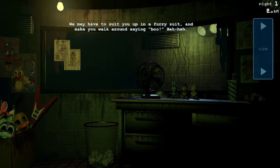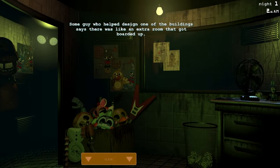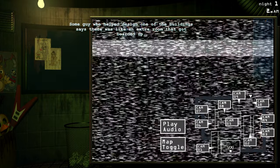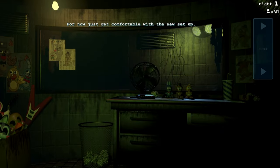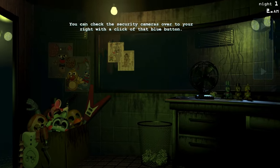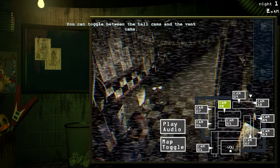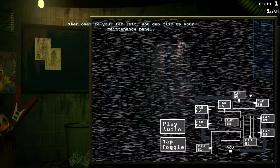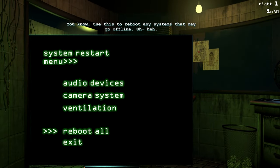Spring Trap Suit — Spring Bonnie. That locked-up room is Spring Trap, so... don't do that, please! Oh boy. We got the security cameras — the blue transparent button right over here. We got our maintenance, we got all this stuff.